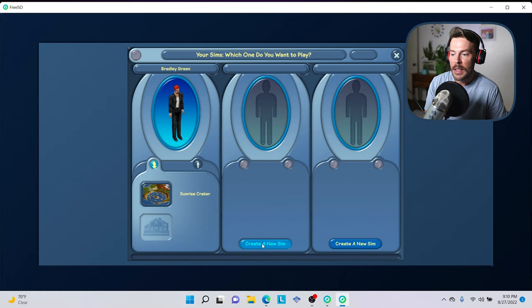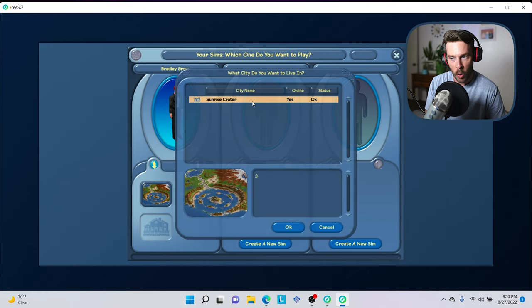The Sims Online is not a family simulation game. You can only play with one Sim at once, but you have the ability to have three total that you can rotate from. When you first create a Sim, it will ask you what world you want them to live in. When The Sims Online first launched, there were a ton of worlds to choose from. Now the developers at FreeS.O. only had the choice of keeping Sunrise Crater in the game, so unfortunately that is the only option available.